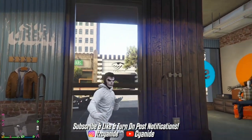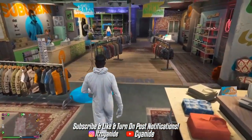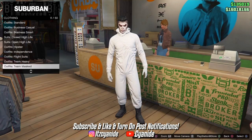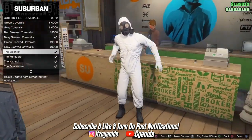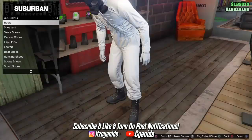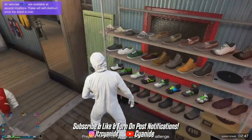The last outfit is white and also simple but really cool. Go to the clothing store, head to the front counter, go into Outfits, scroll down to Heist Coveralls, and purchase the Scientist one. Then go to the shoe section and change to the all-black boots.